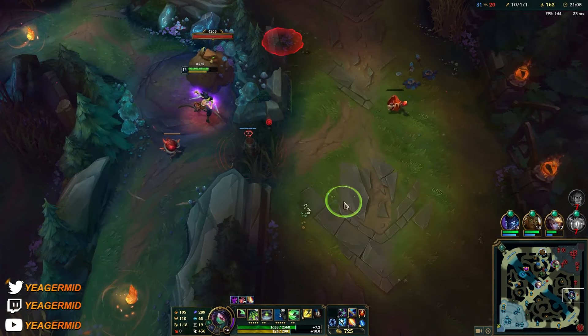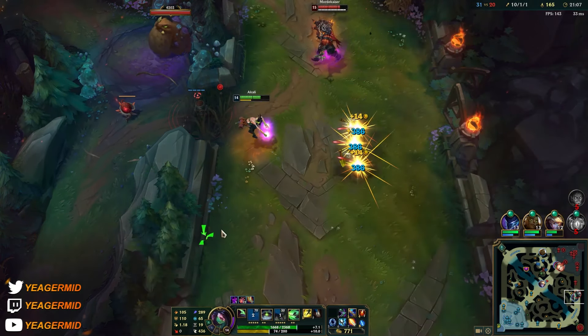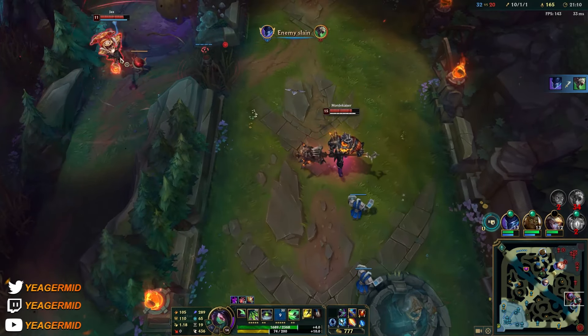Tanky champs are usually a no-go on Akali. Assassins shine against squishy champs.